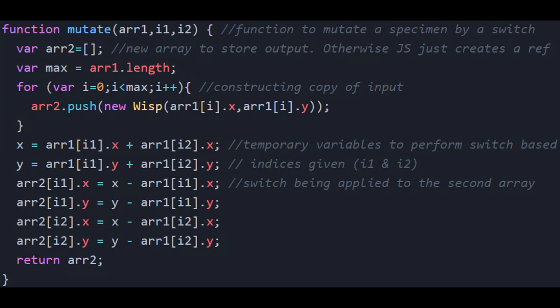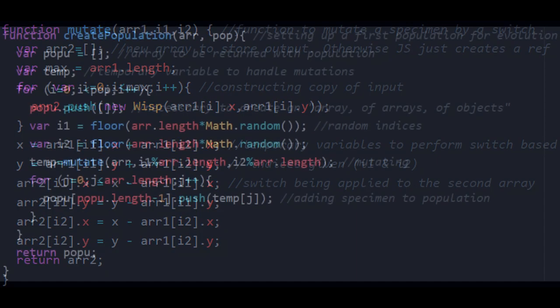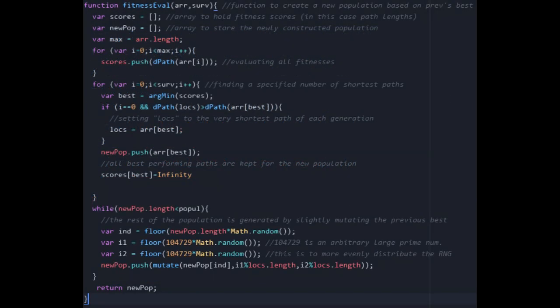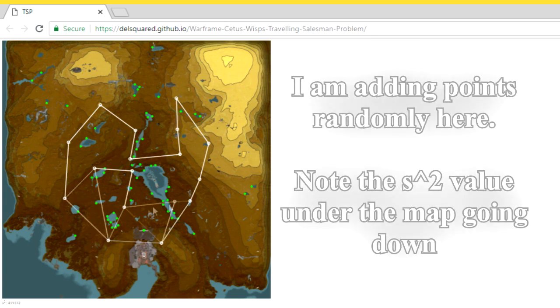Basically what the mutation does is take a path and two points on that path, switch them around, and return the new path. The create population function takes the list of locations and returns 500 mutations of it — we don't necessarily optimize at this stage, just create 500 variations. The optimization happens in the fitness evaluation function, which sets the generation's best first, puts it in a locks array, keeps the best 100 of that generation in a new population, and fills the remaining spaces with random mutations of those best 100. Now let's test it out — as we can see it is running quite beautifully.